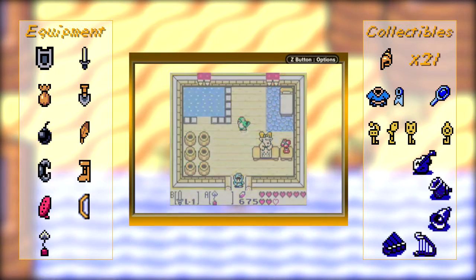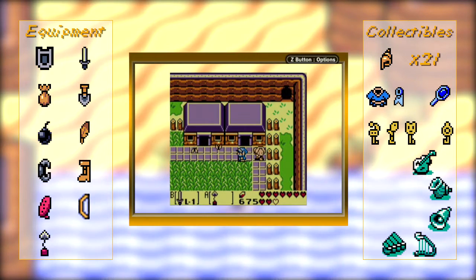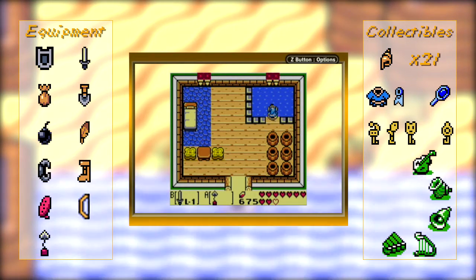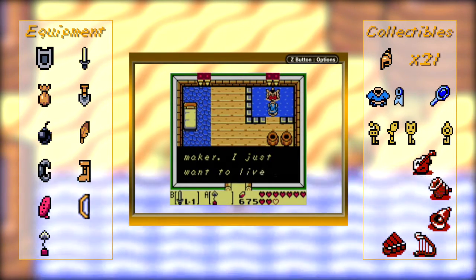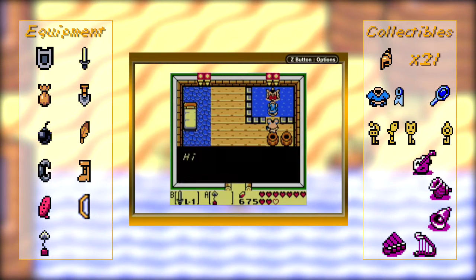Are you over here? Not here. Wait, the old lady's here? When did the old lady get here? Alright. Is it here? Yeah, here it is. So you can come up to this corner, and if you have the magnifying lens, you find the Zora that's hidden here.